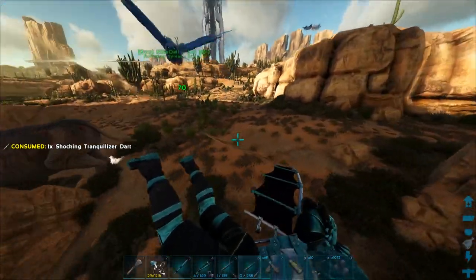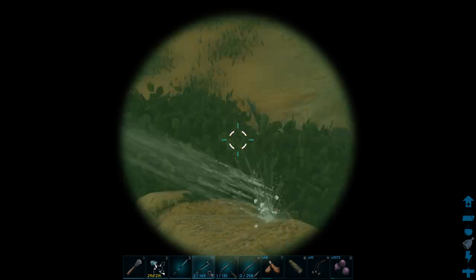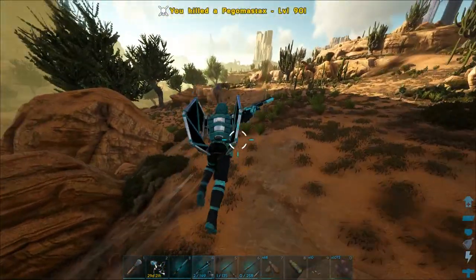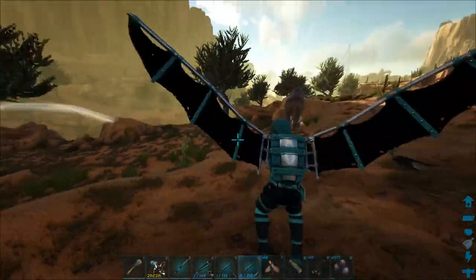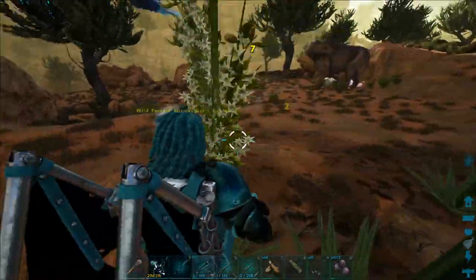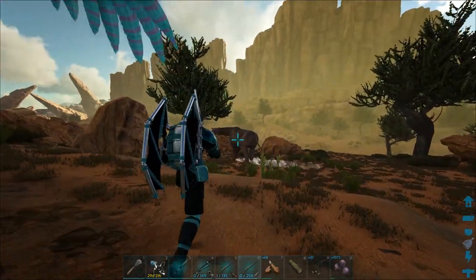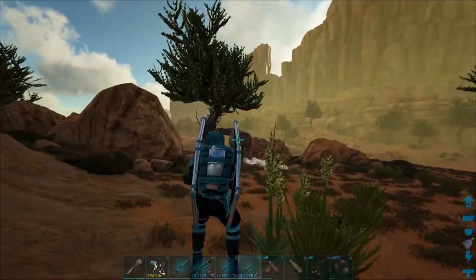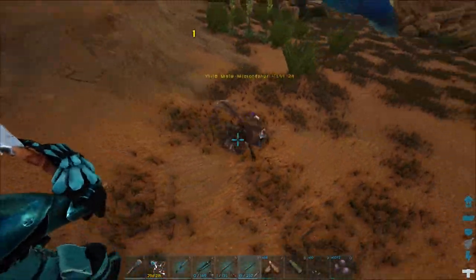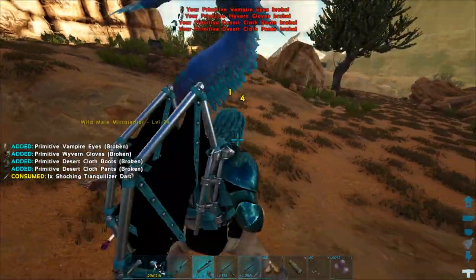I can hear Pegos — that's never good. Another micro-raptor. Get off of me! We got him. That one was mate-boosted, though — I did notice that. Let's get you down, buddy. We got it — can I just trank you out? That one hit but it didn't count. It's on his forehead. He broke all of my armor!